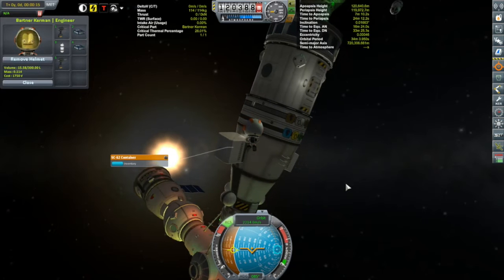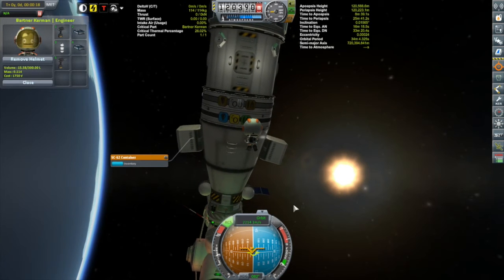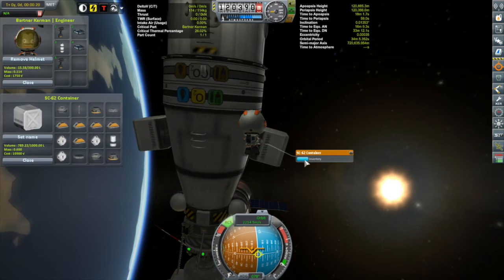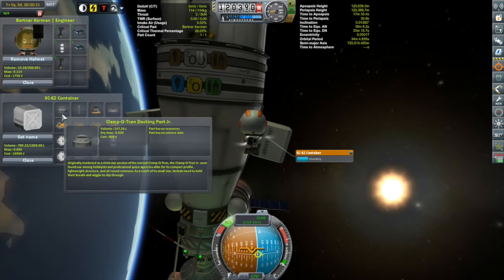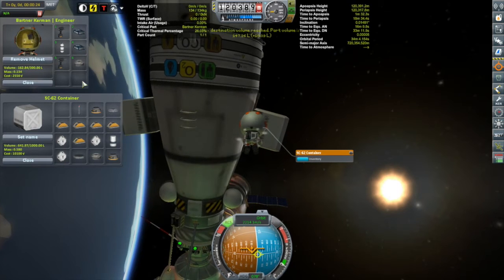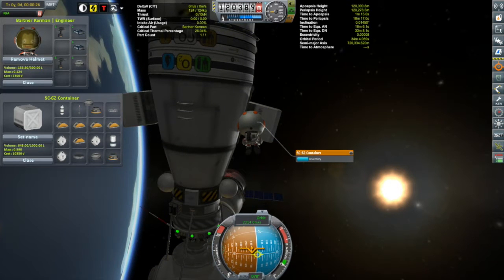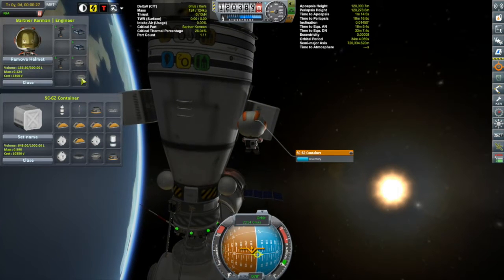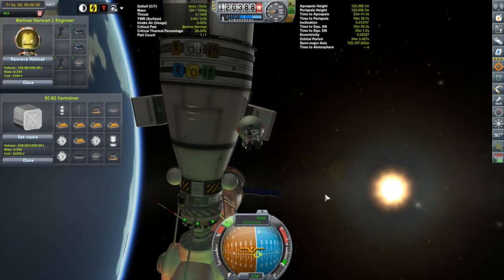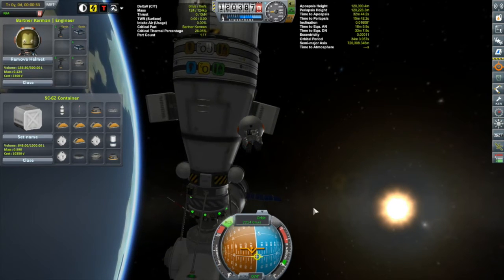One container is empty, clearly not there. Checking the next one — and look inside — yes, we have ourselves some docking ports. Taking one that fits into his inventory — two is going to be too big. We'll lose this EVA monoprop container — still too big. Man, why do I have so much junk? Bartner's got two drills, he's got two KAS instruction manuals — clearly he does not need any of that.